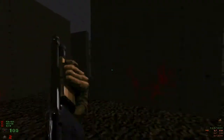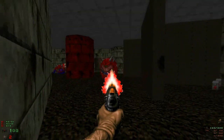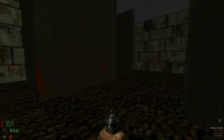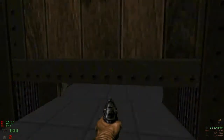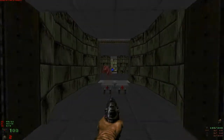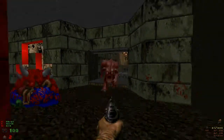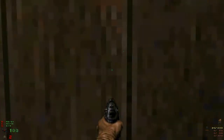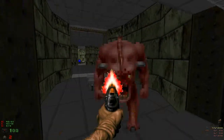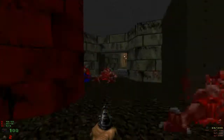So difficulty settings are implemented, and all of the enemies have been included so far, even though we haven't seen the sergeant or the spectre, or the boss enemies, of course. Some of the sectors as well weren't closed — for instance, the rocket launcher area in the last map, and then this room that we're about to go into. I had to close the sectors for them to properly load.